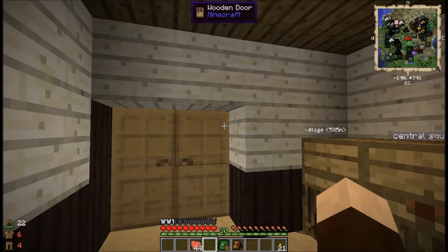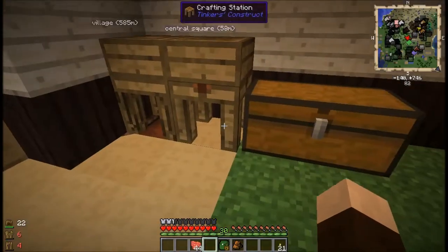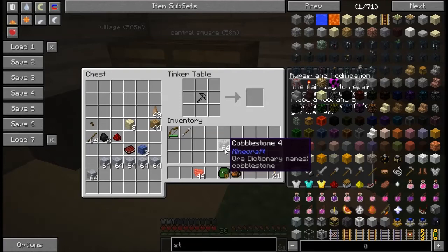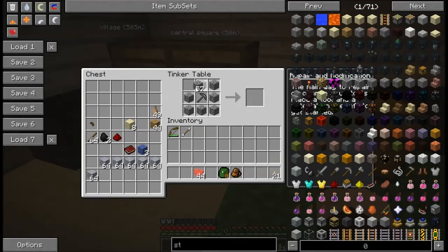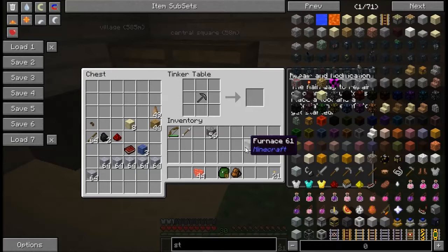I am finally done with the wood settlement and can now use stone, and in celebration I have some cobblestone right here which I am going to immediately craft into something useful — a furnace. I have a few plans lined up for some things that I want to accomplish today.